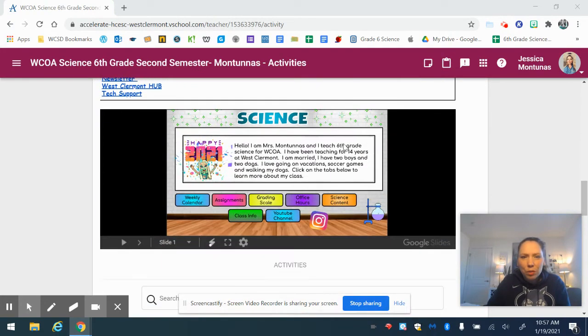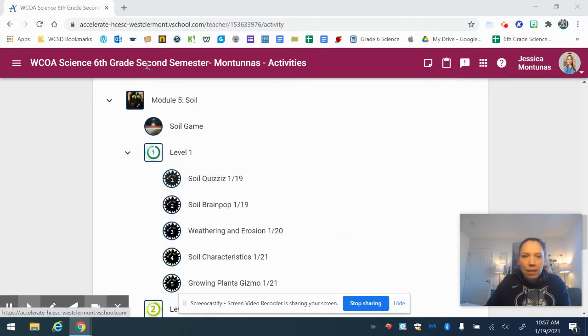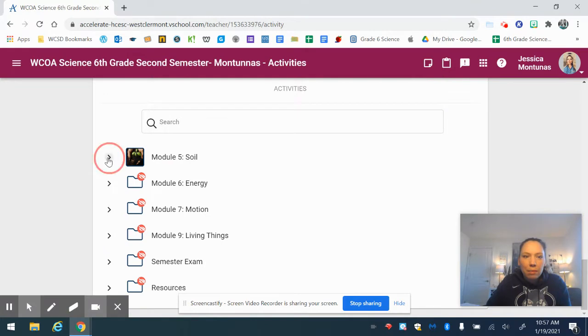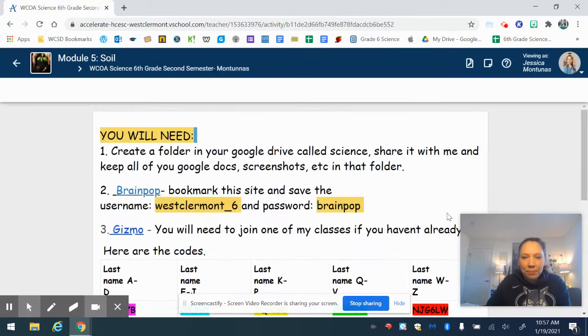Scroll down a little bit further and open up module 5. When you open up module 5 you will see some directions — this tells you exactly what you need right from the start. Create a folder in your Google Drive called 'science', share it with me, and keep all of your Google Docs, screenshots, and anything you do for science in that folder.